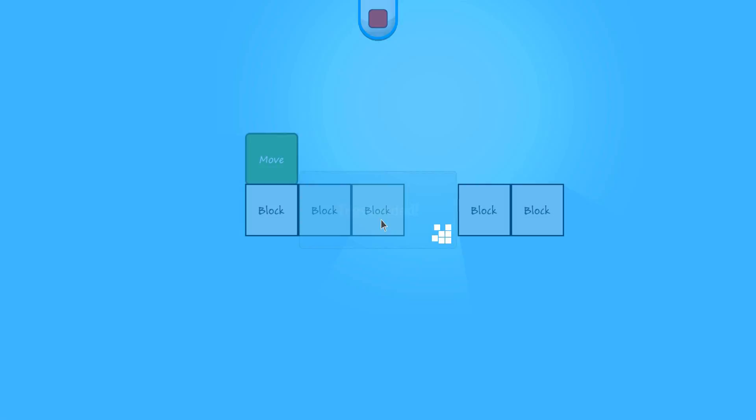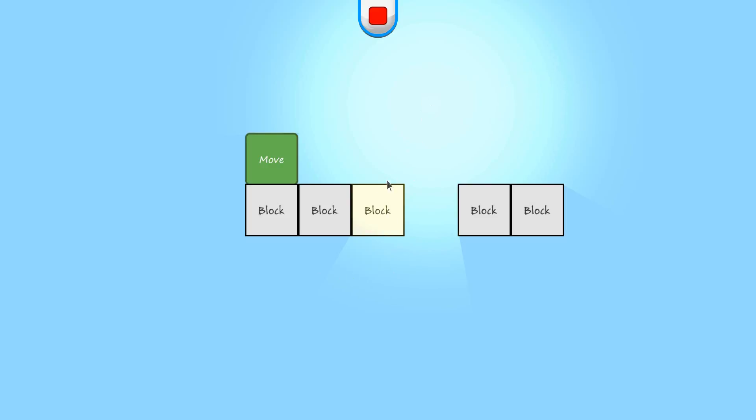When we play, what should happen is — yes, now the light goes right through this one, versus where it was being blocked by it through this one.